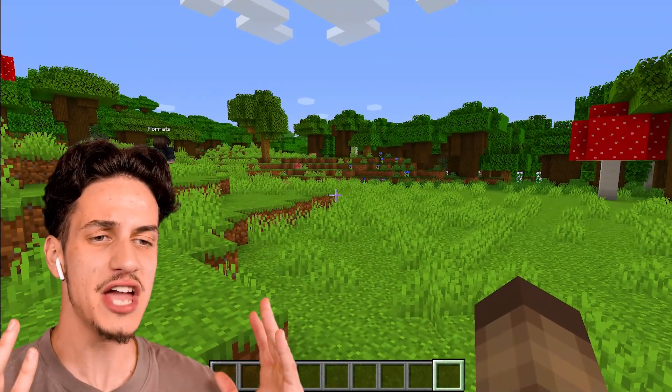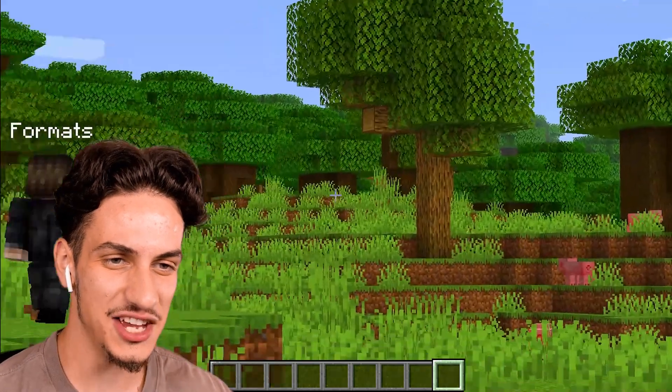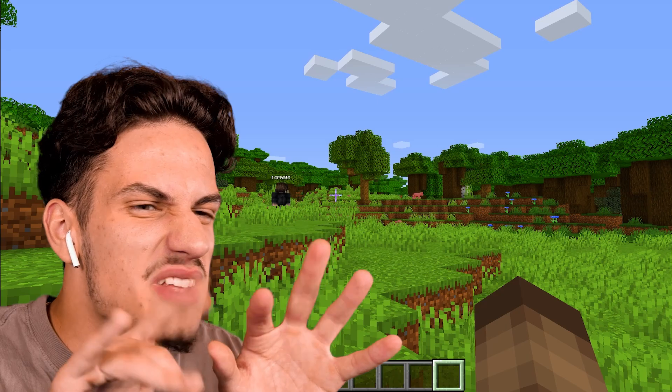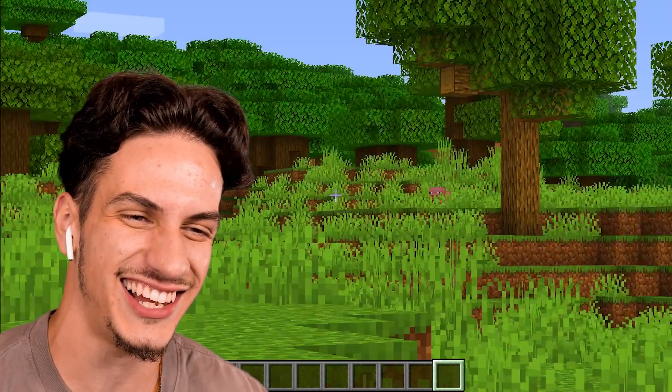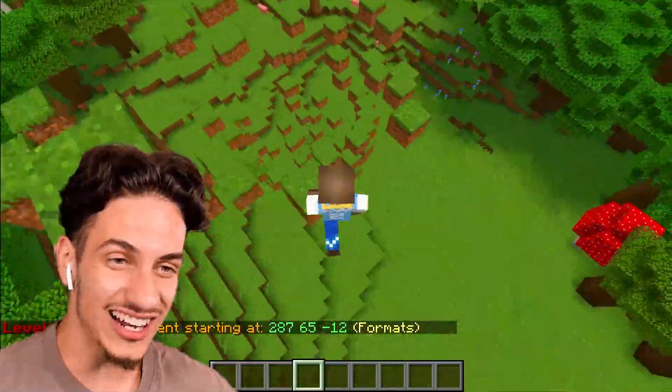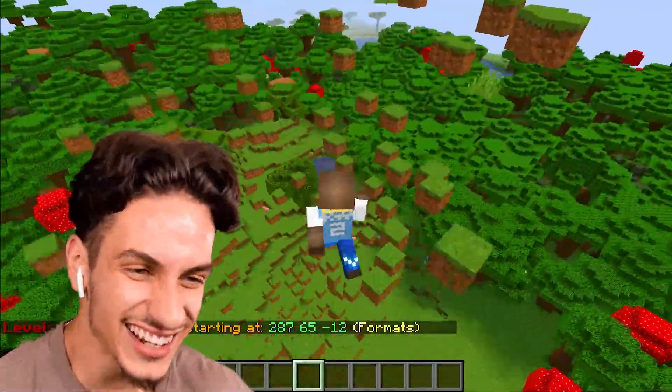Connor, give me a tornado. Yeah, tornado! Okay, let's see if I can do it. Connor over there just typing it away. Let me test out my commands. Boom! Oh, chill bro! What is going on? This is crazy.